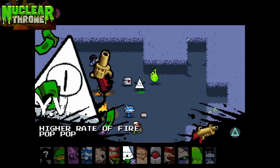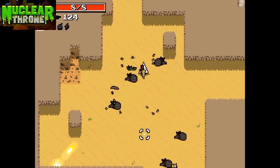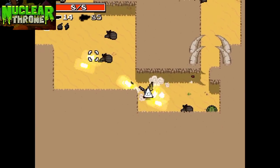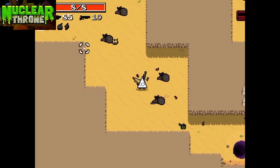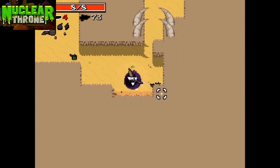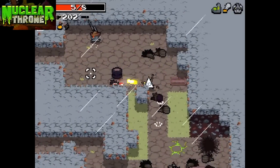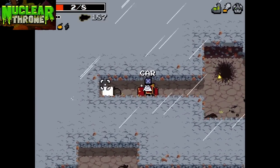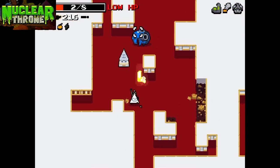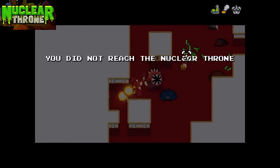Next up is YV. YV is peculiar because it's one of those characters you have to do something very specific to get. YV's passive is spawning with a higher fire rate, and his active is the ability to pop your weapons, which expands ammo and increases reload time but adds firepower. To unlock YV, you first have to get a screwdriver, make it to the scrap yard, find a very specific gold car, and hit it with the screwdriver. That takes you to YV's mansion — I'll explain that in another video.